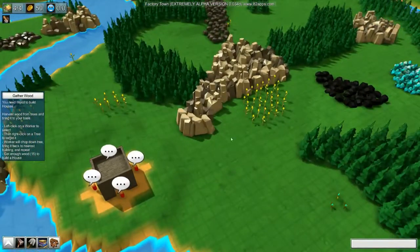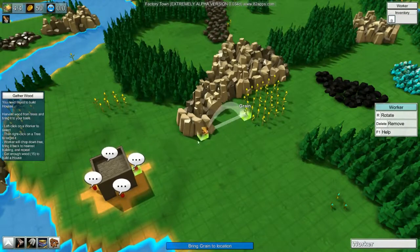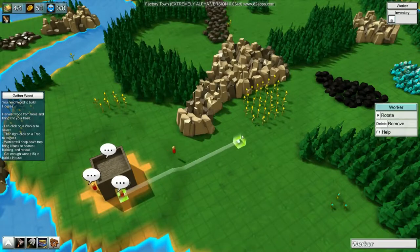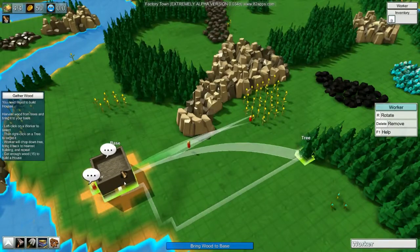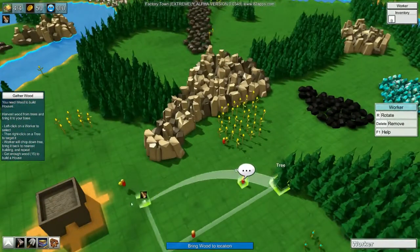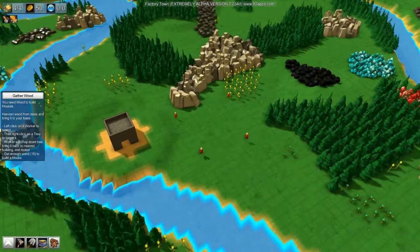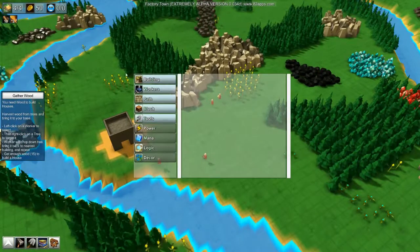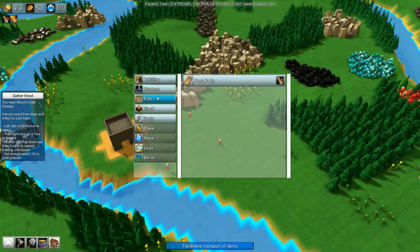We click on a worker, right-click, drag to base. We're going to get them getting us some trees. Let's bring them over here and drag and go. This is just general early game: start getting some food, getting some trees, getting things going.